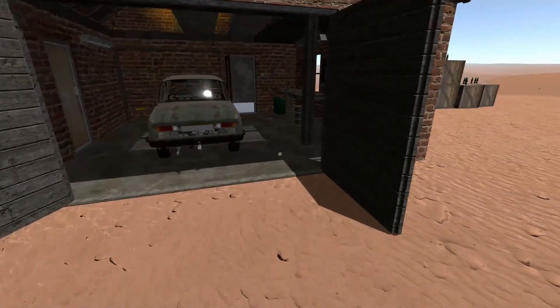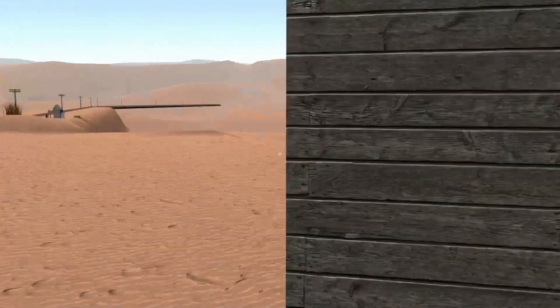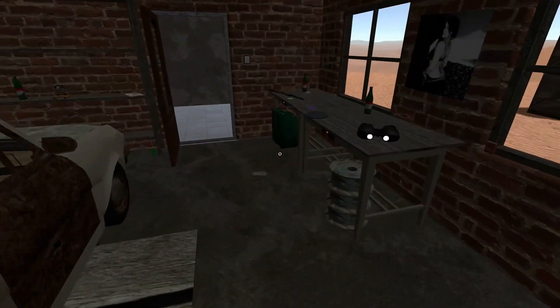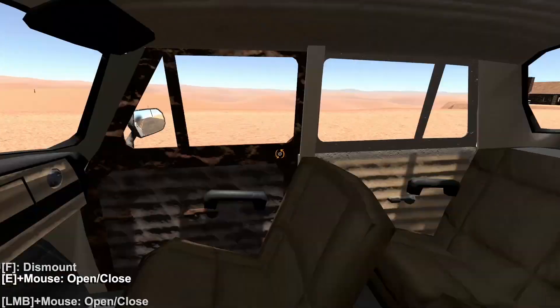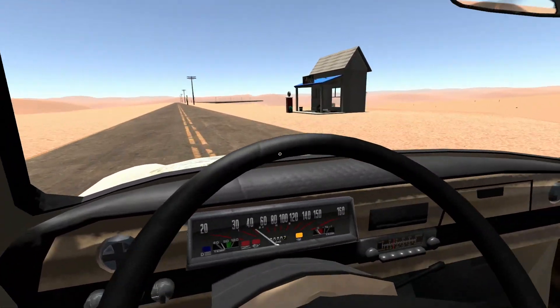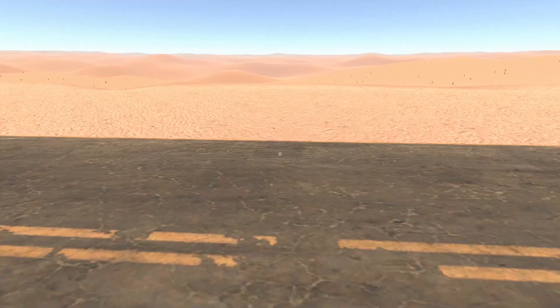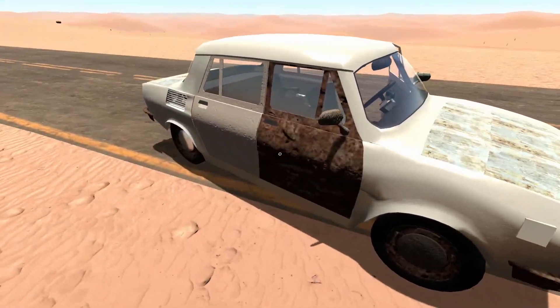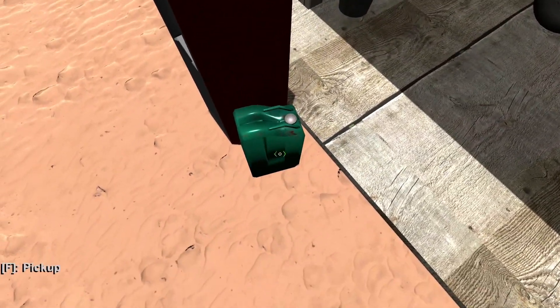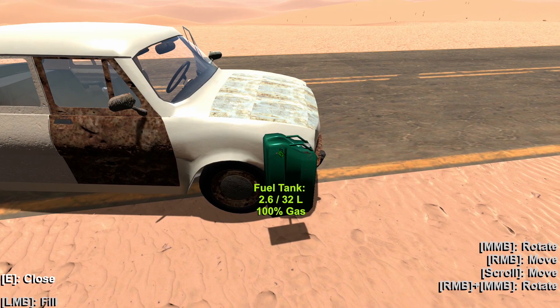I didn't want the series to end so soon, so I figured we might as well start over instead of not playing it again. I'm going to get the car all set up and we're going to head to that first building. This is a rear engine car - the car we had on the last playthrough was front engine, so it's kind of weird hearing the engine behind us. We might switch out the cars or try to rebuild this one. We definitely need a new door. We got lucky - last playthrough we didn't find fuel for a while and we're already at almost four liters.